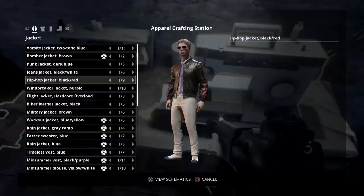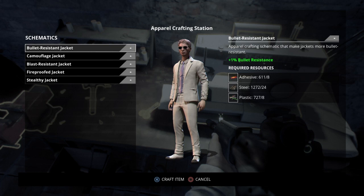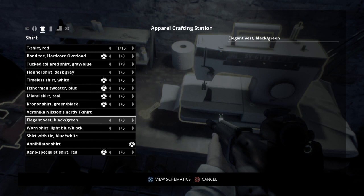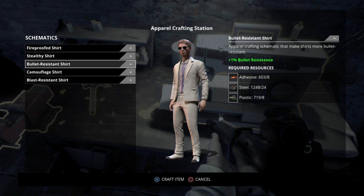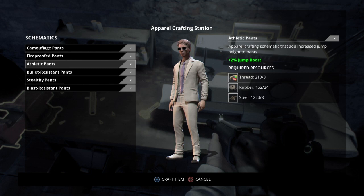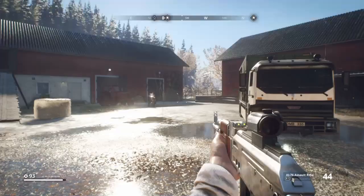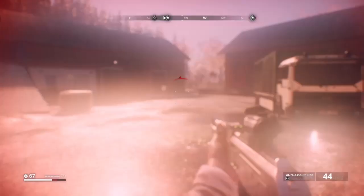The next build is a bulletproof build. Basically this build is really simple — you just slap bullet resistance on everything and anything you can tie it down to. It will give you a 4% bonus to your bullet resistance, which can be a huge difference, especially in guerrilla difficulty where everything hurts like hell. Just find the various forms of bullet resistance and apply it to all of your individual clothing items. It can cost quite a bit of steel, but farming materials is not too difficult. I'm going to have a video out on farming different materials very soon, so stay tuned.